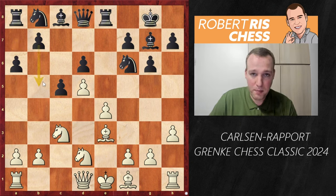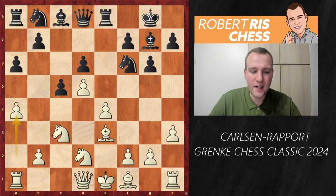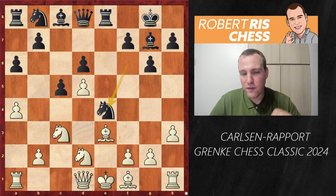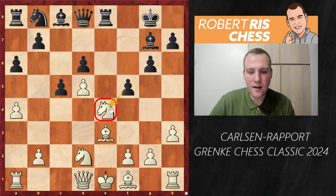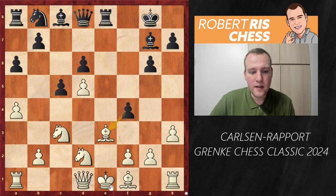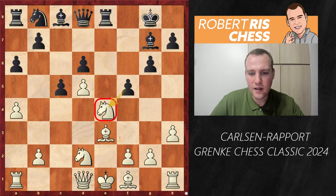Black tries a6, a typical Benoni move aiming to expand on the queenside with b5. The typical response is a4 to neutralize black's majority on that wing, preventing b5. Then things get very exciting — Nxe4, black sacrifices the knight in the center! The idea is that after Nxe4, the pawn goes to f5 hitting the knight, and if the knight goes to c3, the pawn goes to f4, and the bishop on e3 is pinned so white can't hold the extra piece.